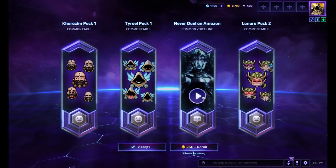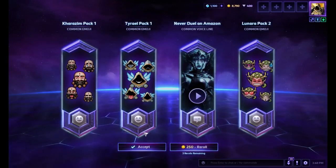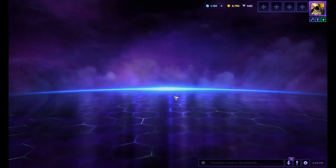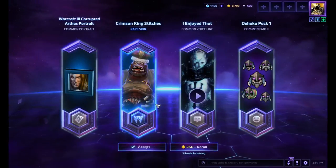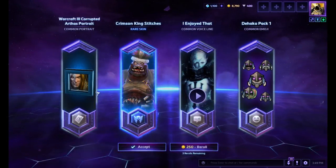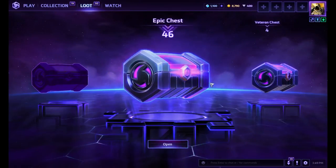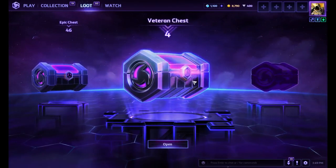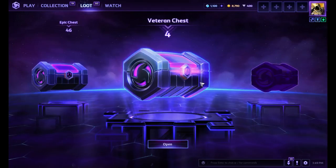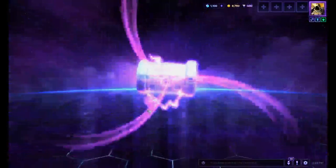I don't know why you think I wouldn't be excited for this — I've been excited since I heard about it. I got the Tyrion emoji pack, I'm keeping that. I even heard about Heroes 2.0 before you told me about it. I was excited. Stitches king! I didn't get any Stitches skins and that made me sad. Should I open the veteran chest or the epic chest? I have 46 epic chests and four veteran chests — I'm gonna go with the four veteran chests.